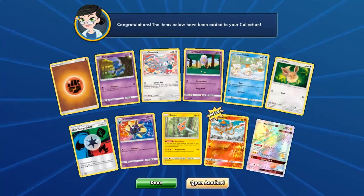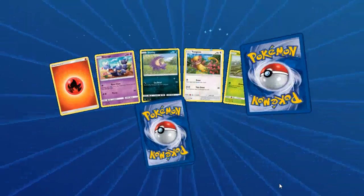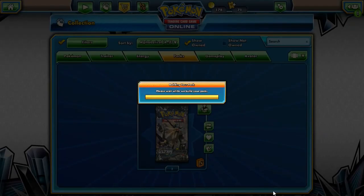We've got a Circuitry — in Rainbow Rare! Pretty cool. You definitely pull more of the higher rarity stuff if you get more packs on TCGO.